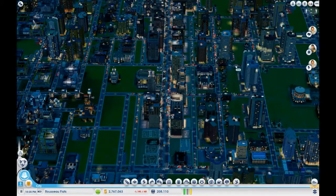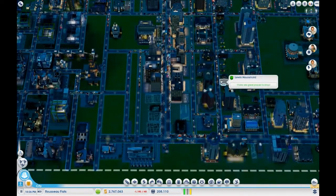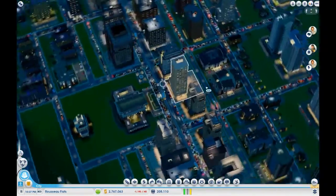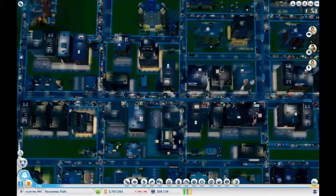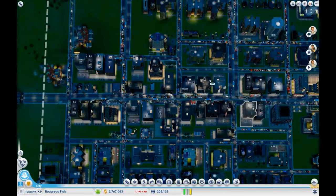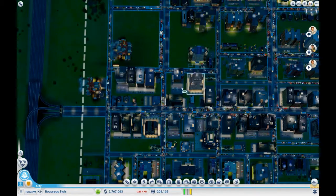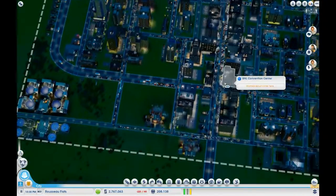So what we should do this episode is test out a section and test this theory. Let's pick a really busy, nasty section — let's redo this block in here, face the road on the other end, and see what happens.